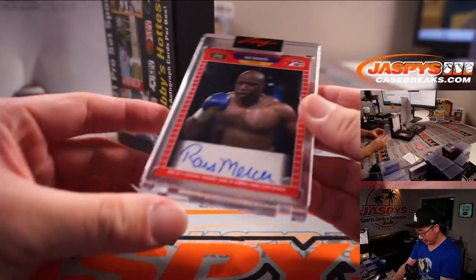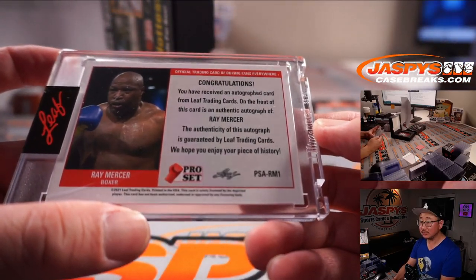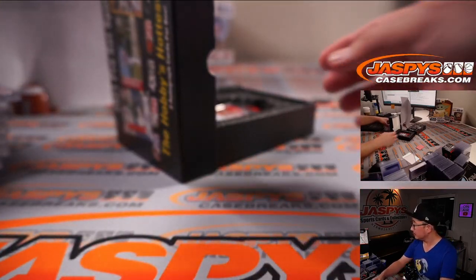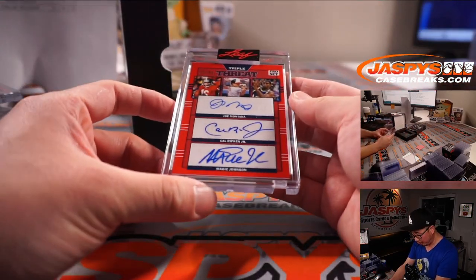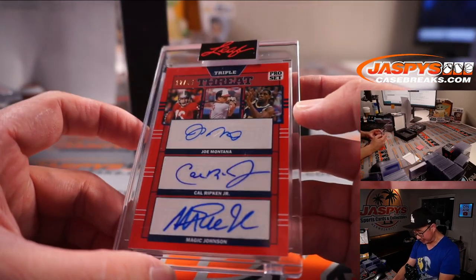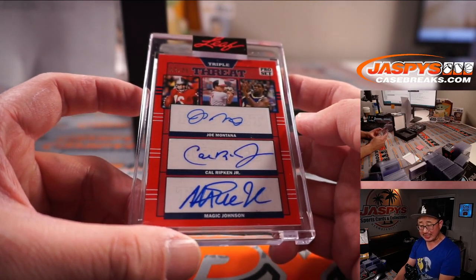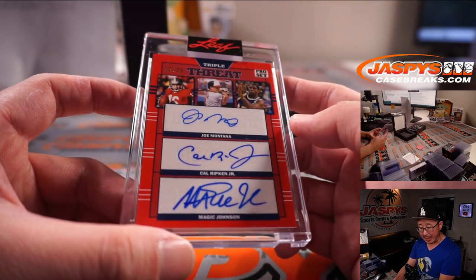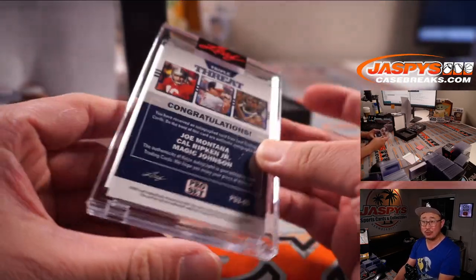We got another boxer — Ray Mercer. R. That's for Anthony in the letter R. And a triple threat, triple auto! One happy person, two sad people. Joe Montana — J, Bennett. Cal Ripken Jr. — C, Nancy. And Magic Johnson — M, Brad. Three different people: one happy person, two sad people.